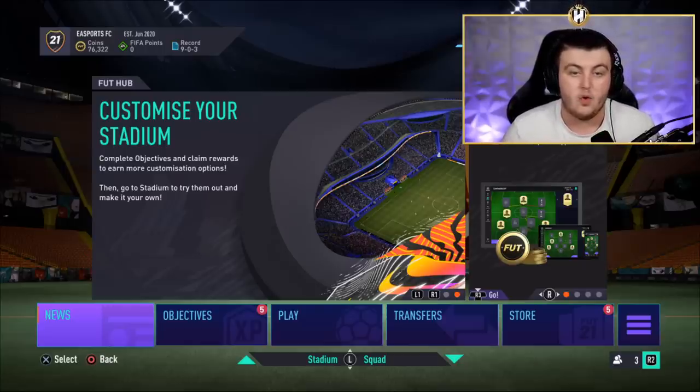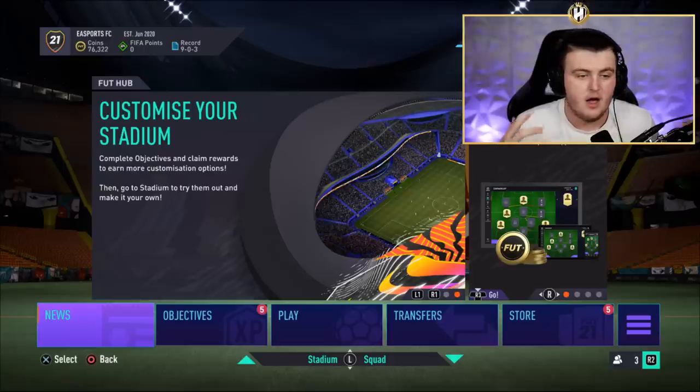I would advise stocking up on FIFA Points now if you can, as FIFA Point codes will be cheaper around now. In about two or three weeks they start getting inflated on websites like CD Keys, G2A, Shop2, and other sites, because people clue onto it and start buying FIFA Points themselves to get ready for the new FIFA. So if you're going to do it, now is probably a good time.